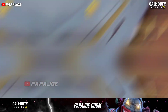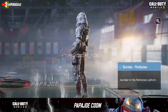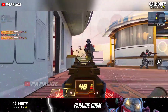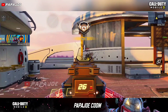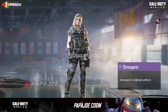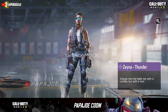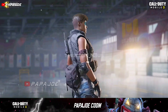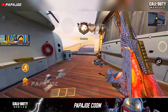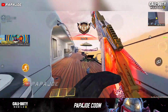Also, a new Rare Outrider skin has been found, which is up for grabs in another credit store or Seasonal Challenge. A new Epic character named Strongarm was found, as well as this interesting Xna Thunder character, which will also be released in the new Season and will be available for free. But so far there is no information on where and how we can get these characters. Maybe one of the skins will be available in the clan store.